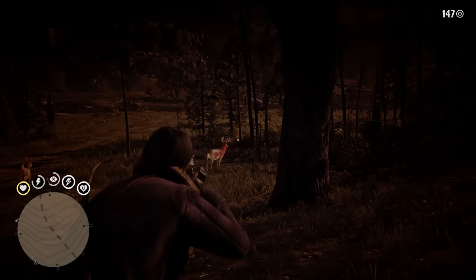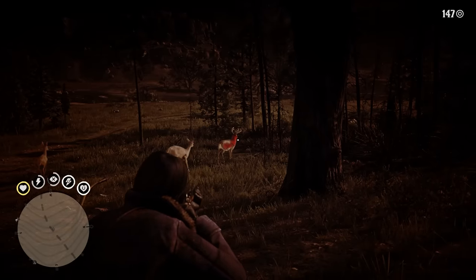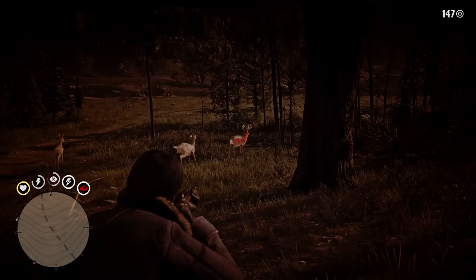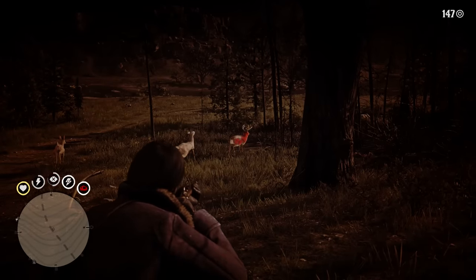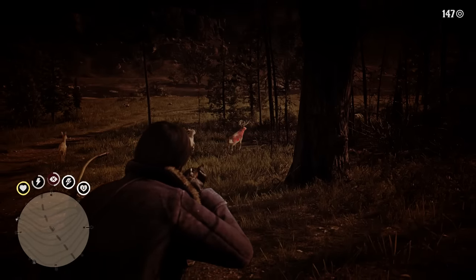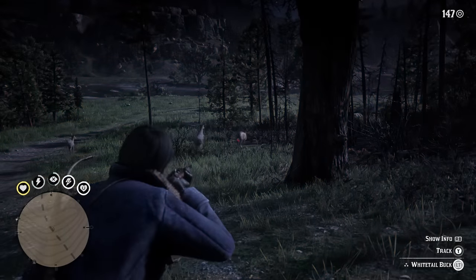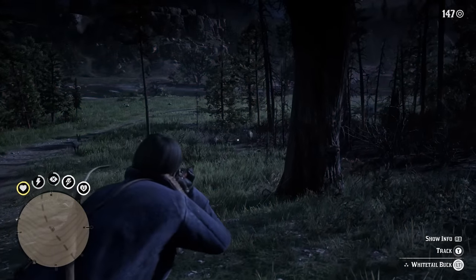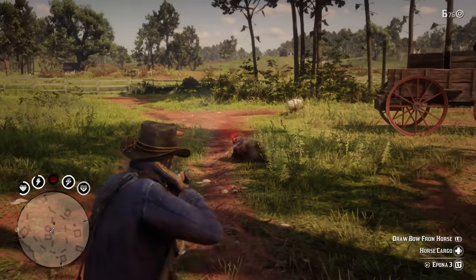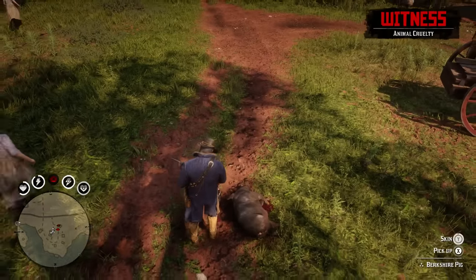Unless you want to be stressed while hunting, I highly recommend waiting until you unlock Deadeye level 4 before seriously going out there hunting for perfect pelts — which means finishing the chapter 5 story mission, Fleeting Joy. You do not want to find that perfect pelt from a rare animal only to accidentally shoot the wrong body part and downgrade it from perfect to merely good. Deadeye level 4 clearly marks the fatal points on an animal's body in dark red, making your life much easier.